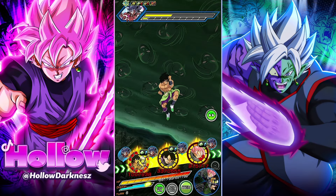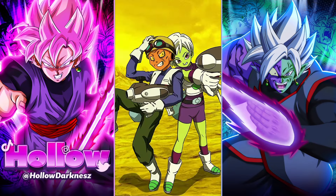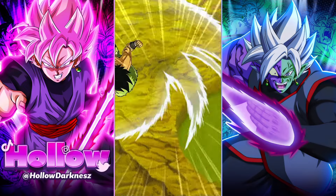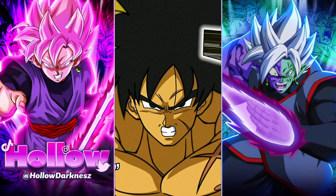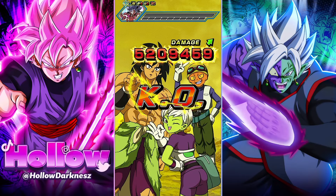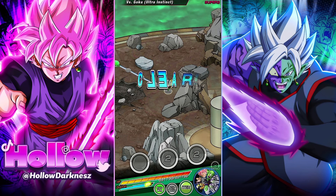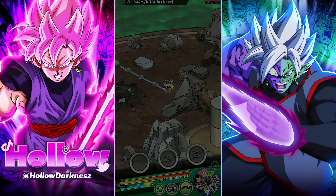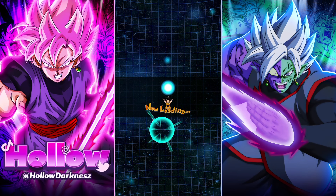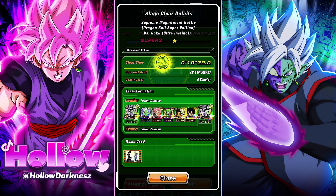I truly believe this is the easiest way to get it done without the new units. You could alter the team a little bit, but besides that first turn where we got supered, we haven't been in danger at all this entire fight. If this helped you out, make sure you drop a like. I've got a full playlist on screen right now with all the missions for the Supreme Magnificent Battle — go check it out. Peace.